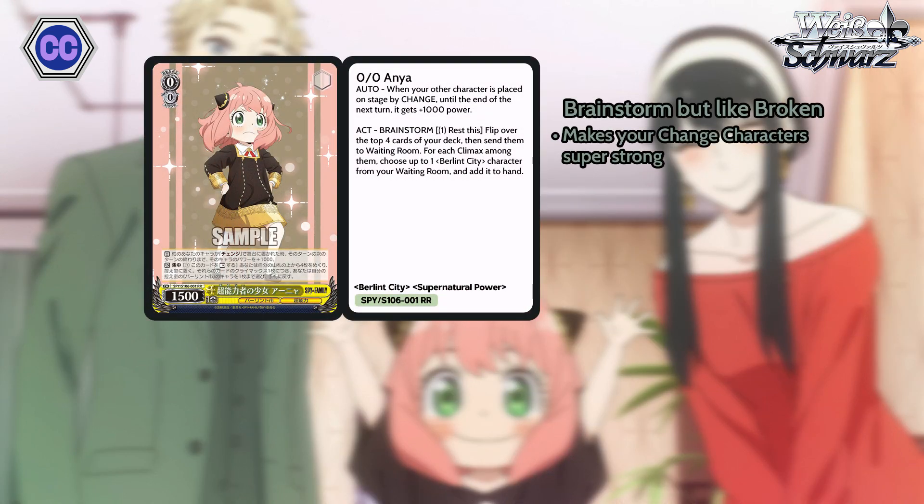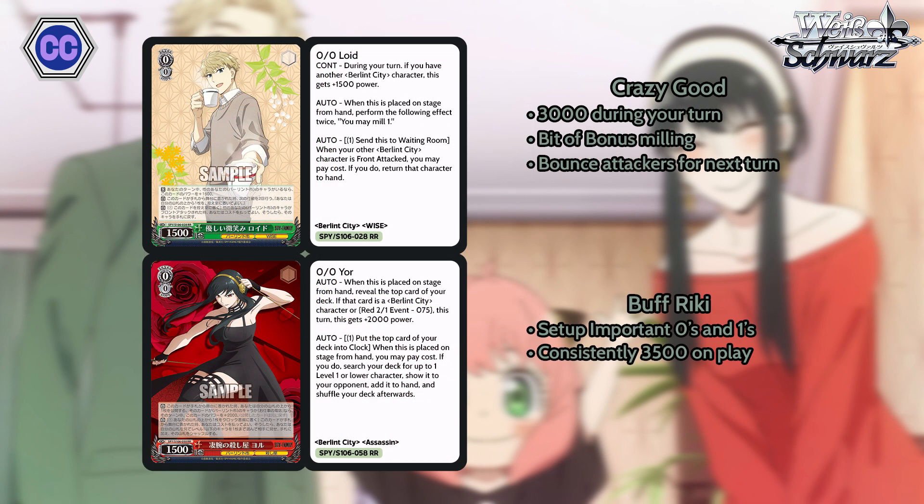The first one is the Zero-Zero Anya — amazing brainstorm with great synergy with the change mechanic of the set and a lot of cards in the set as well. It is still the best brainstorm out of all the other options, even if you are not really using the change mechanic. We also have a couple of level zeros that are just really strong and can go in any of your builds. These cards are kind of why these builds get pretty varied — phenomenal cards for getting you through the game and setting up your mid game.